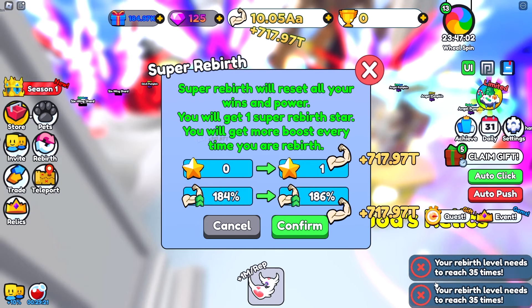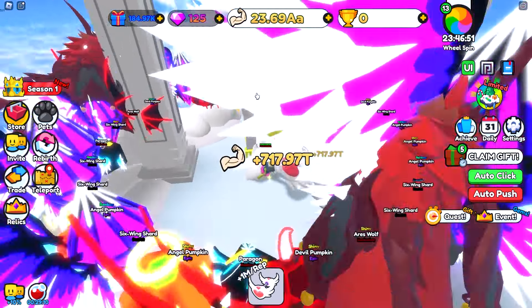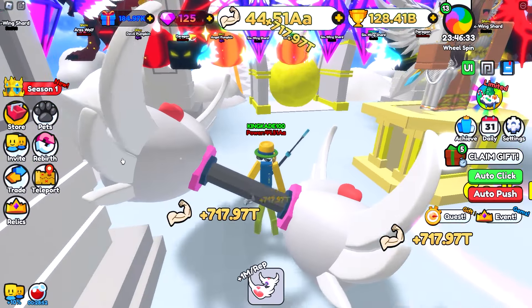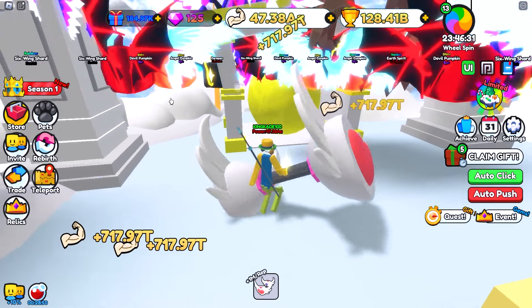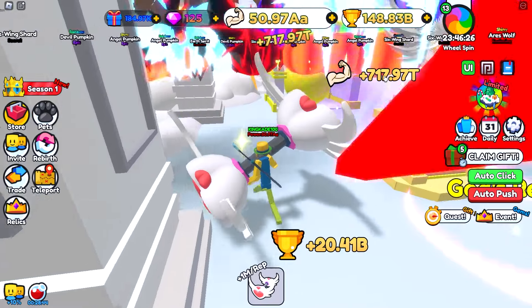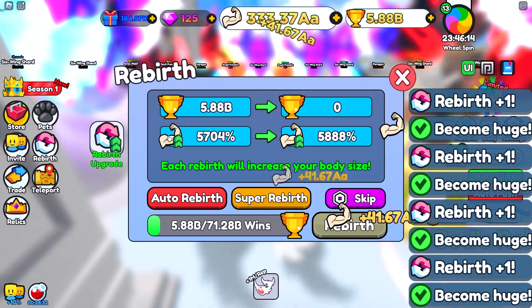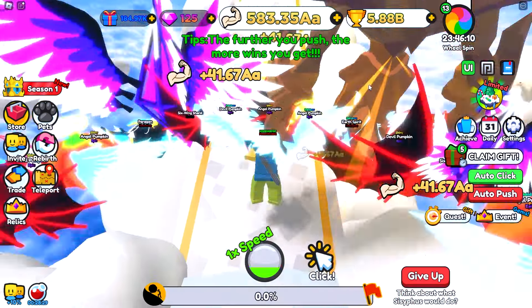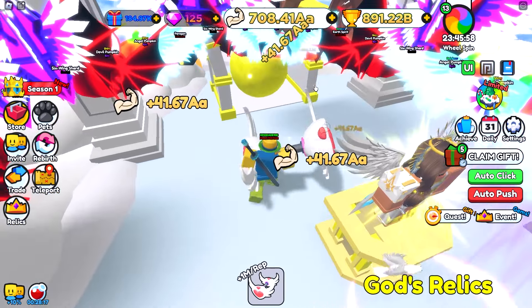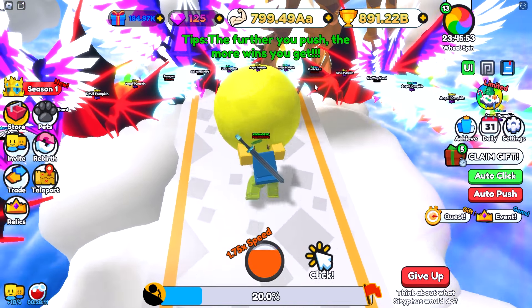So if you try to super rebirth right now, you'll see that you do need 35 rebirths, which is pretty easy. How fast you can do it depends on how good your pets are, what boots you have, and what relics you have. Whenever you super rebirth for the first time, just get a little bit of strength — like five lifts — then push this. Even though you can't push it very far at the beginning, you'll get like 3 billion or so wins and can use those to rebirth. Now we have like 5,000% strength, so we're getting tons of strength and this is going to allow us to get wins even faster. Let's push this to the end — we just got 800 billion wins, and all we have to do is push it to the end one more time and we'll already have enough to super rebirth again.